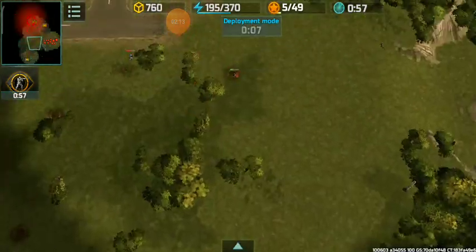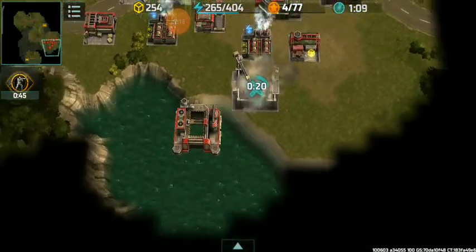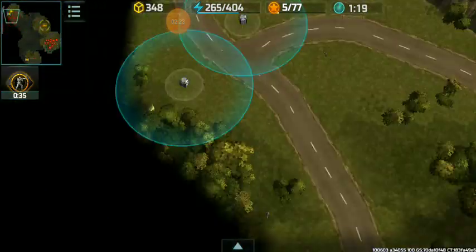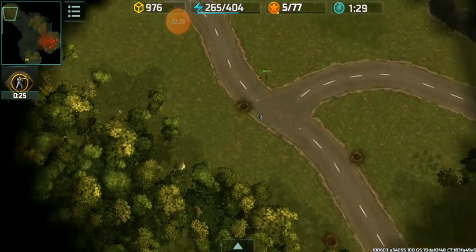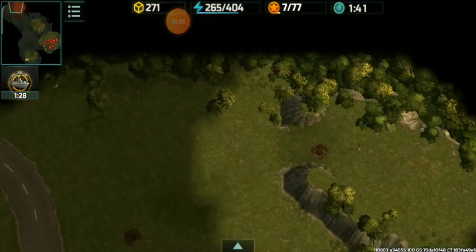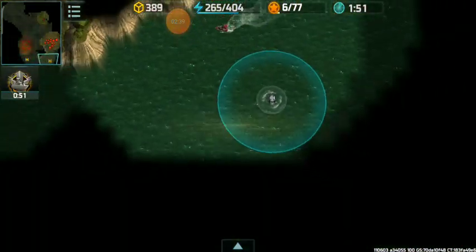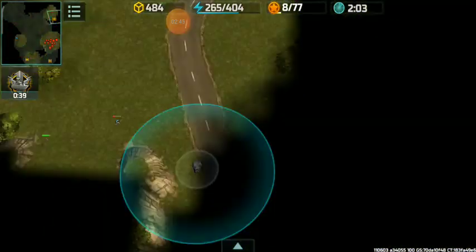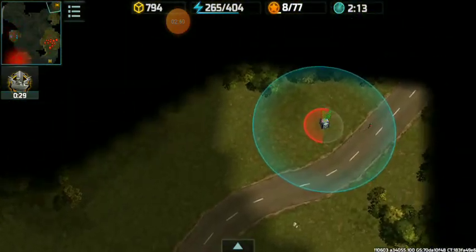We are going to try to collect the containers, and we have easily collected our container. Within the development time we set up a security card, and now we have set up a supply center — but this is late. We missed a container, and I dropped the rifleman. We need to remove and reposition the rifleman from this point. We have left a lot of containers on the map.